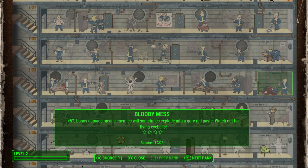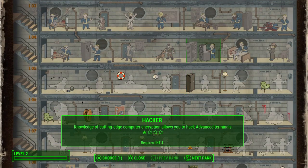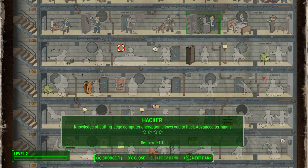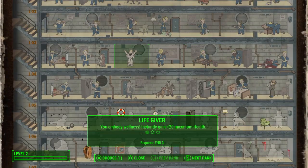The last perk I want to talk about for now — there's a whole lot more I could cover — is Life Giver. Like Armorer, I think this one is essential. No matter what my build, I never fail to take Life Giver, and I never fail to take it as soon as possible.